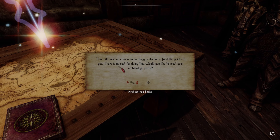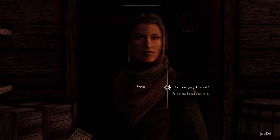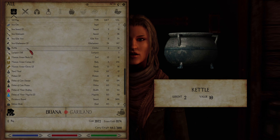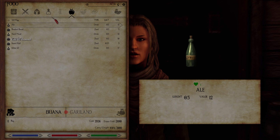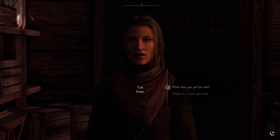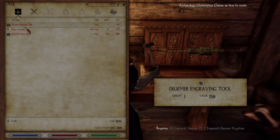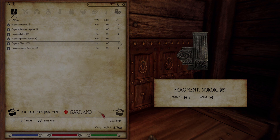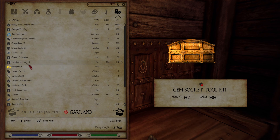Erase all choices in archaeology perks and refund the points — there's no cost. Would you like to reset? No, I would not. Hello, I hear you have a bigger inventory. It looks similar. Take your pies, why not? Is there anything else we haven't made? I haven't made this, this, or this yet. I take a lot of fragments. As long as we're sending our people out, we have 69 Nordic fragments. Nice.